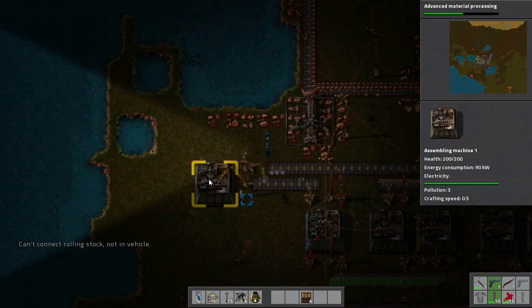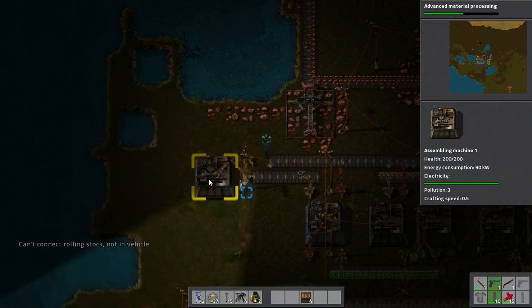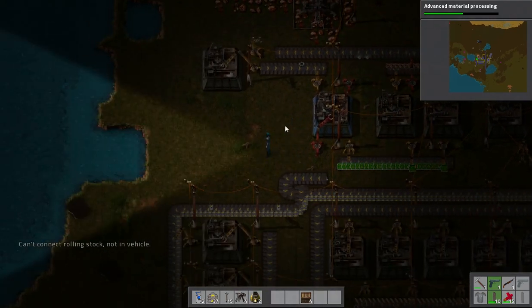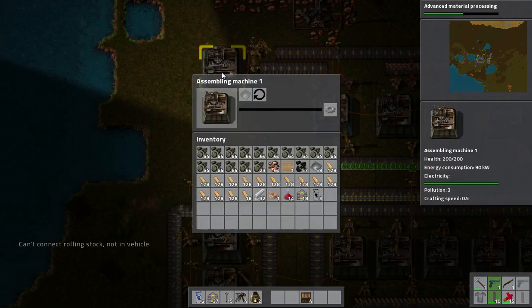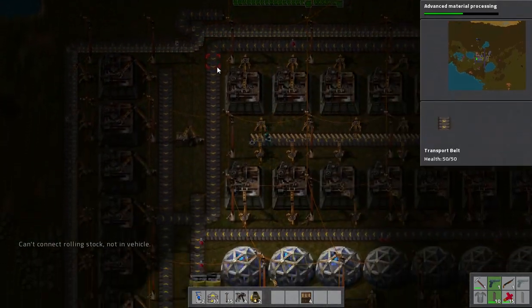We need to produce more gears, which it's doing — slowly but doing. In fact, I could probably even put another machine in here if we could get the iron rolling in quick enough that the gear machine runs fast enough.